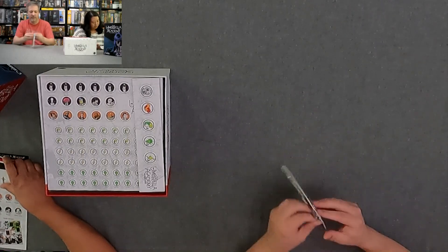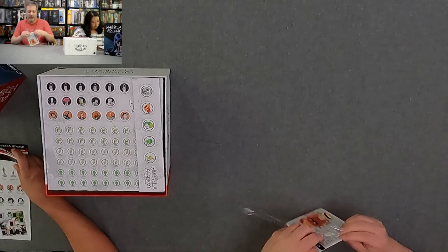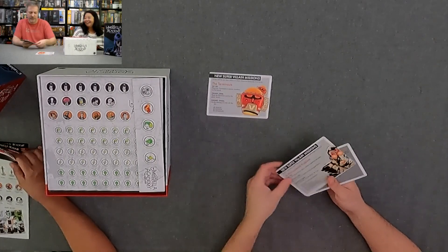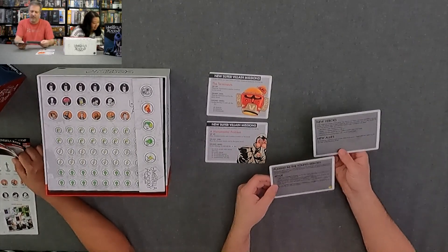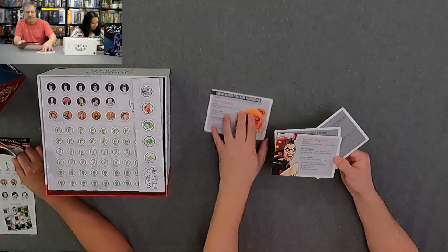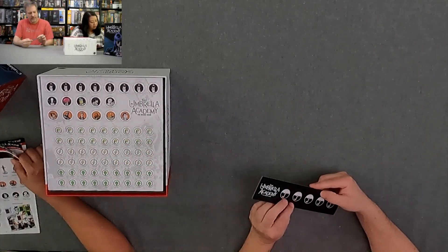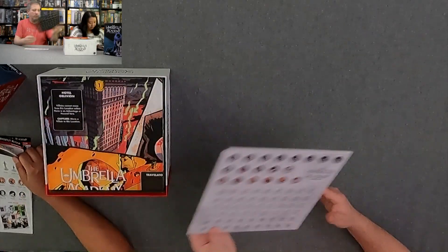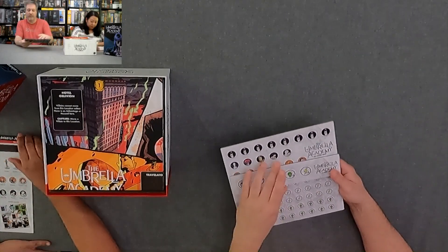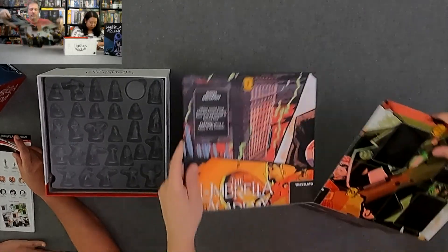The new supervillain missions. Supervillain missions — save the world, new supervillain mission, and playing as young heroes. Because one of the things was you could play as the older ones or as young heroes — they have the children versions. Dangerous hazards and defeat villains in order to save the world. The tokens punch out really well, they're pretty thick. Most of them have an umbrella on the second side — fight, power, wits tokens. First player token and partner token. There's a lot of tokens.